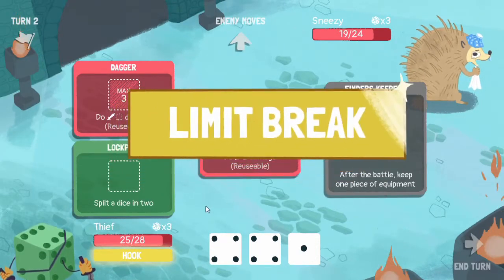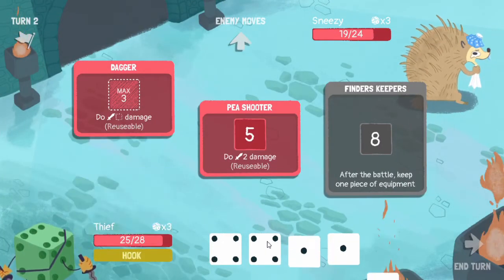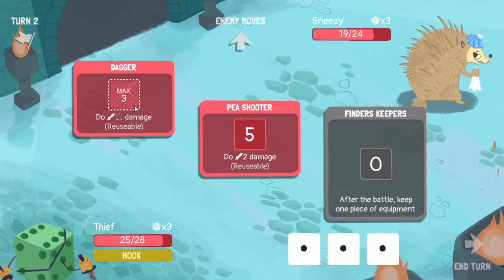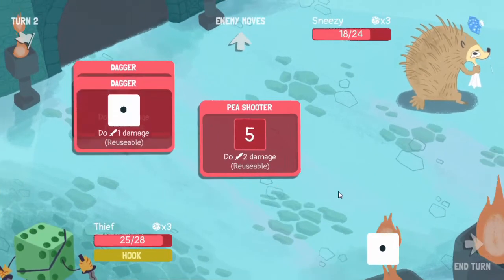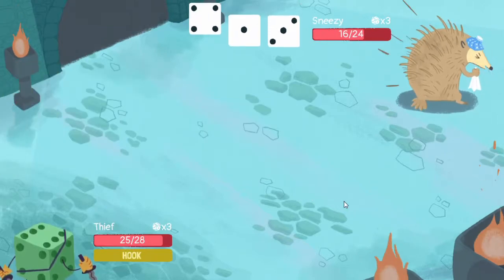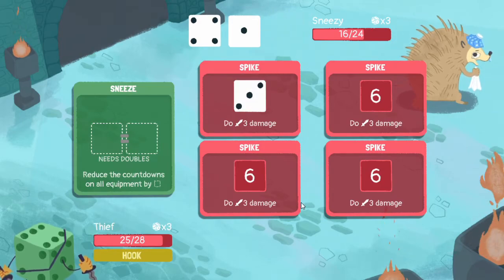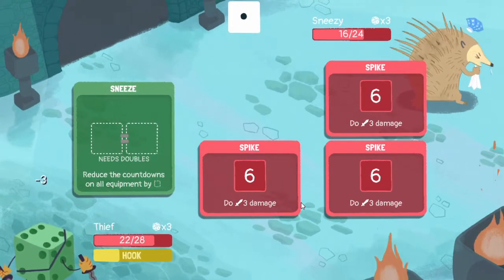We're able to reuse some of our abilities. Let's reuse this so we can split dice in two, split that in two again, so now we can grab items from him next time. And we can deal three damage right now and not have to worry about it too much. That is another three damage to us, which I will be okay with.